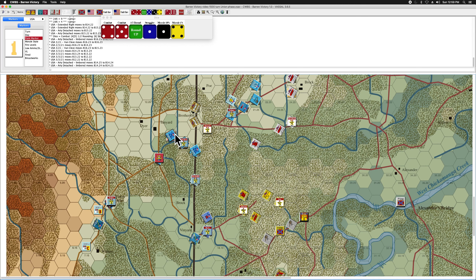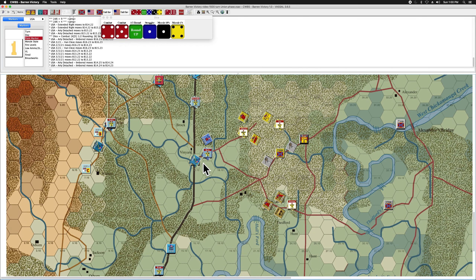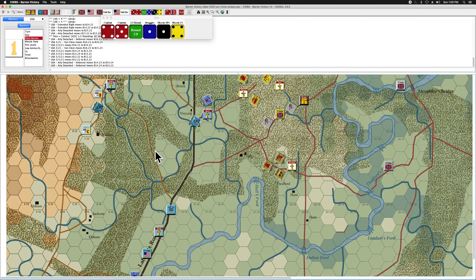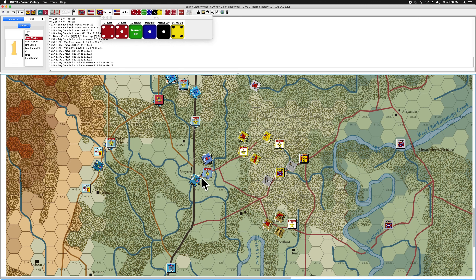I've established my line on these three hexes. All of them have at least one strength point of artillery in them, which will make them resilient against close combat. I've got all three of Van Cleve's brigades within command radius of the Van Cleve counter. That finishes my movement for Van Cleve's division — and that's really the only movement allowed at this point because all the other commands are either awaiting an order or in some form of delay status.